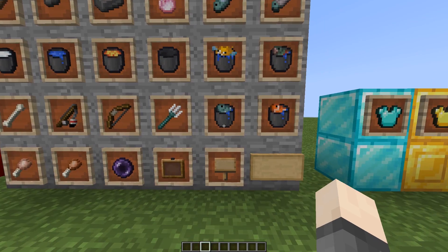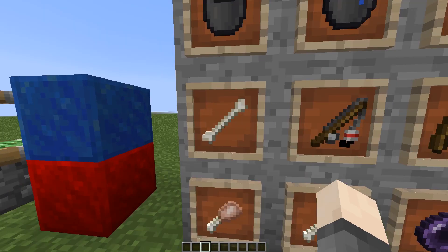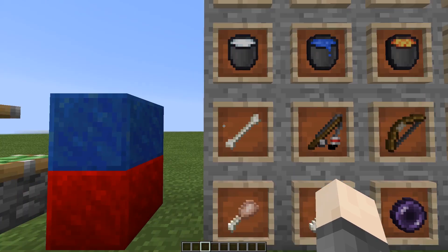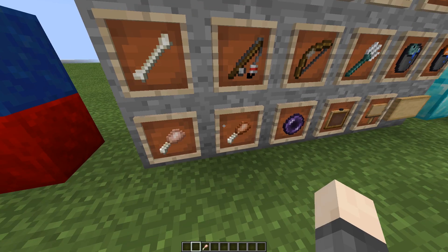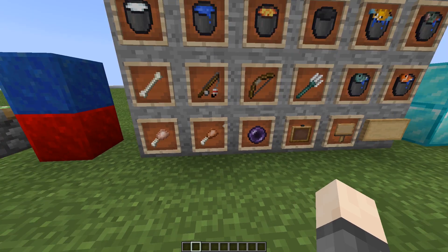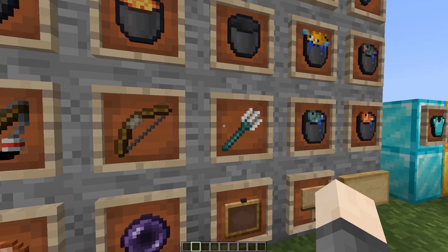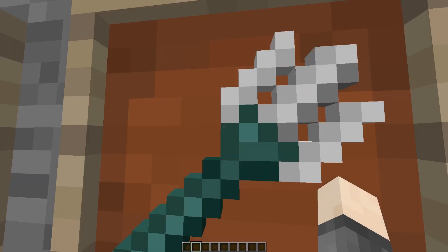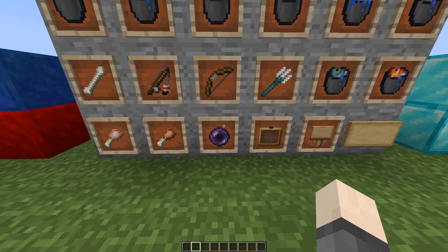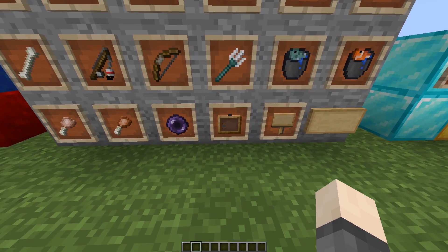The fishing rod uses the old default shape with new default shading, and has a little bobber at the end. I combined the bone texture with part of the chicken texture to make a chicken bone item — probably one of my favorite textures in the pack. The bow grip is a slightly different color. The trident was changed just a tiny bit, and the ender pearl and eye of ender are now purple.